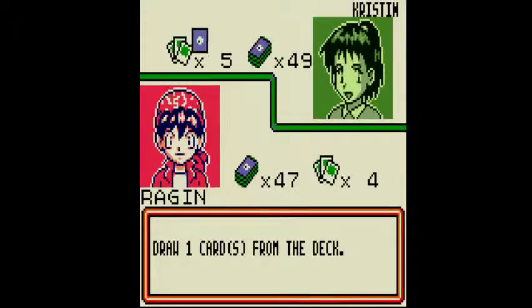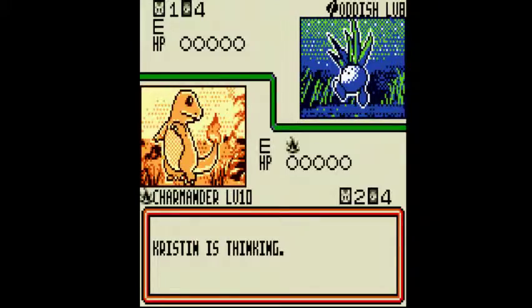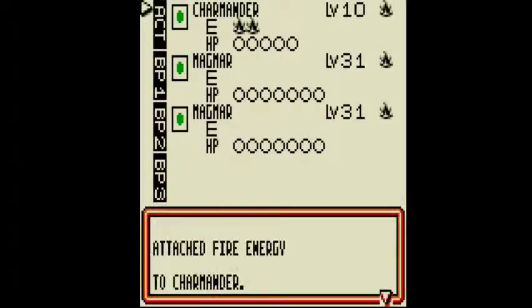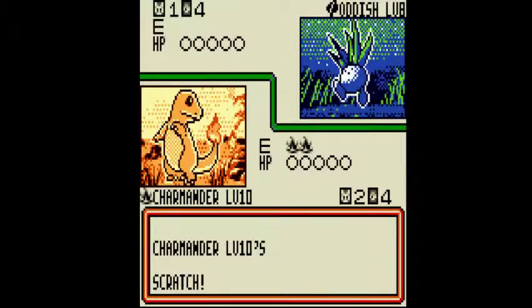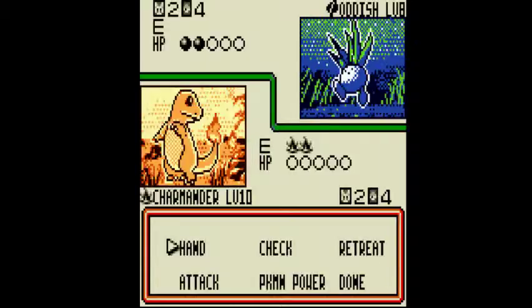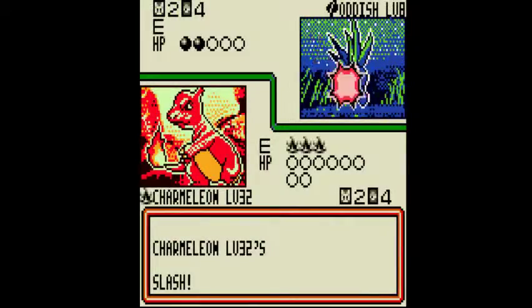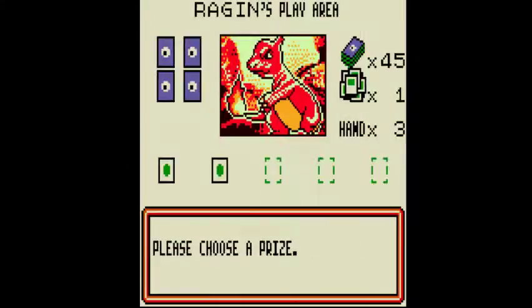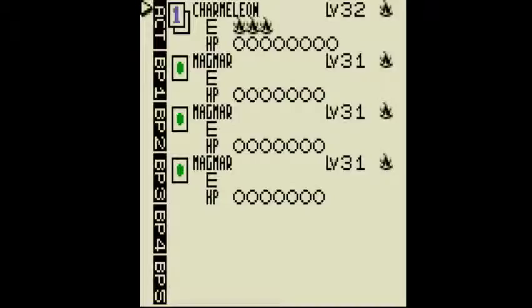The Grass Club is probably the easiest of the three clubs to start out against, in my opinion, because they give you the Charmander and Friends deck. I actually find it much easier to play against this club very early on, because you get Colosseum right away, and they have some other cards that aren't necessarily Grass type. You get Charmander and Friends, so you don't always get stuck burning off energy.